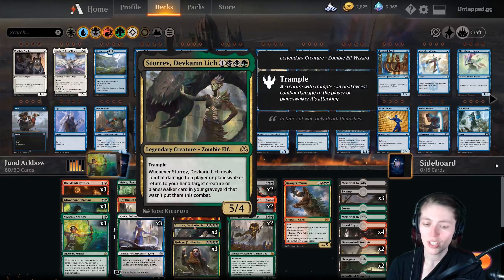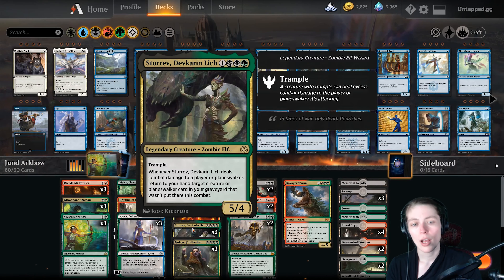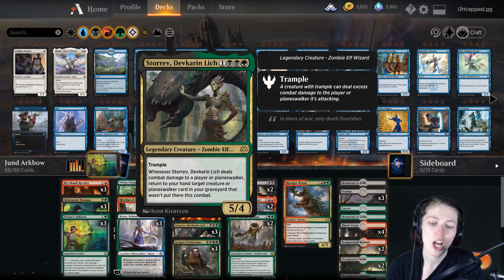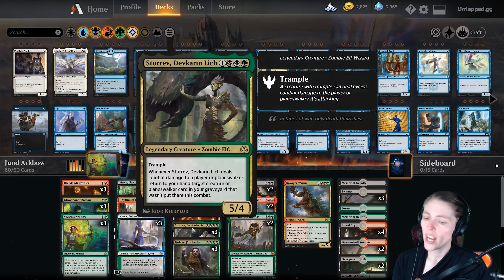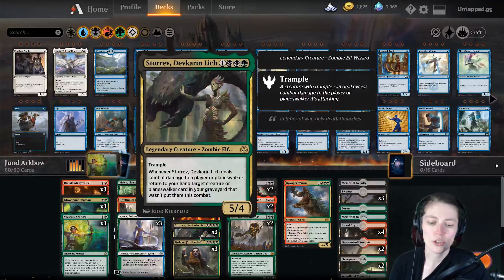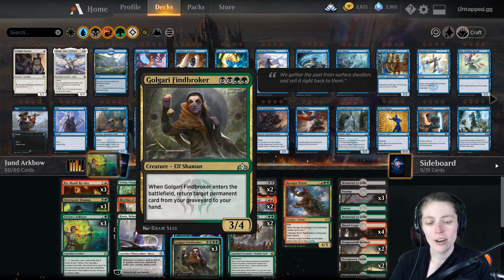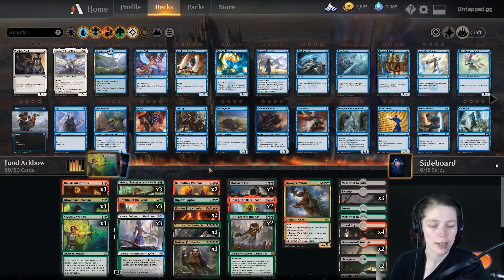Store of Devkar and Lich — a 5/4 with trample for four — when it deals combat damage to a player or planeswalker, return to your hand a target creature or planeswalker card in your graveyard that wasn't put there this combat. So all the stuff we've been feeding into our graveyard with Rix Maadi Revelers, Glow Spore Shamans, and Arc Bows — we get it back. Golgari Findbroker — enters the battlefield, return target permanent card from your graveyard to your hand.